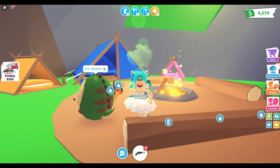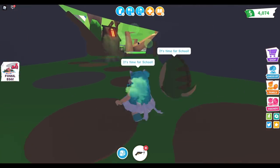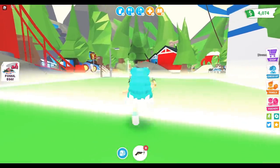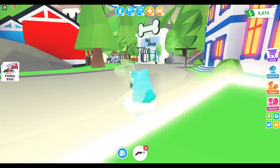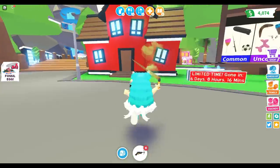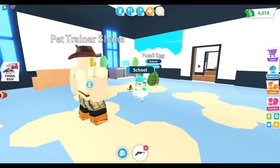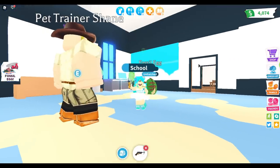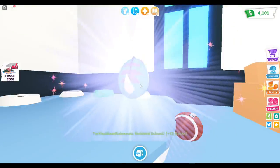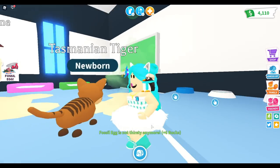Let's see if we can hatch some more. I basically did a lot to these eggs so they only need like one more thing. This one just needs to go to school. I had 31 eggs, and I only did 12. The other 19 eggs I haven't worked on, so I'm not going to hatch them today — that's just way too much work. I'm just gonna hatch 12 today. What are you? Another Tasmanian tiger. That's what usually happens — I hatch a whole bunch of the same animals.